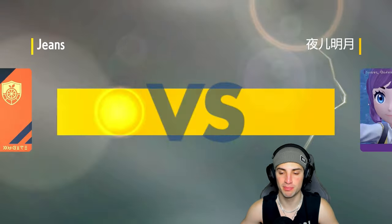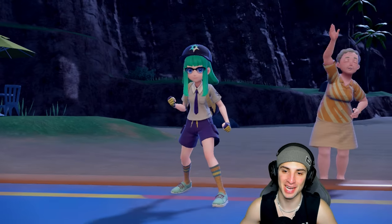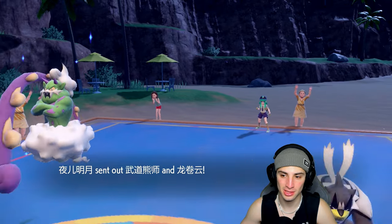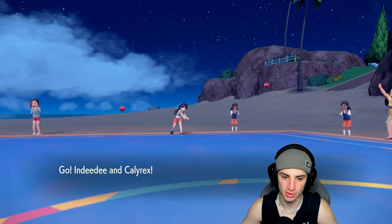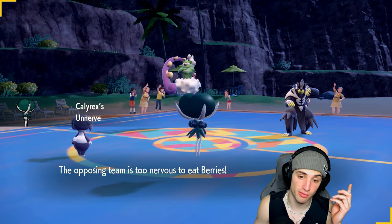Terapagos just gives me trouble every time — it just spams Tera Starstorm and it's bulky all around. If I can get rid of it we'd be in a solid position. Let's see who they lead — no Terapagos, it's Water Urshifu. Calyrex and Indeedee pop out here, and with the Choice Scarf I love our typing.